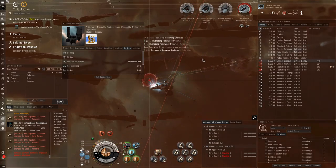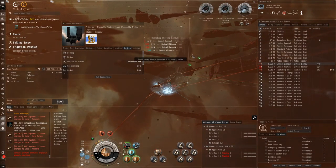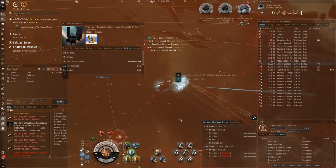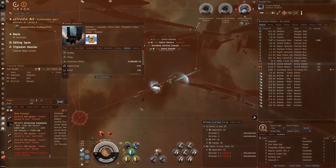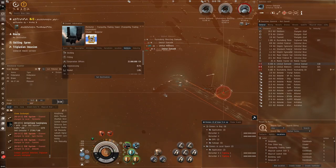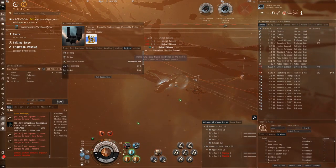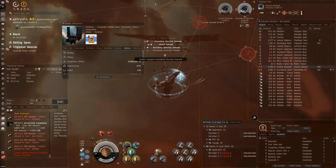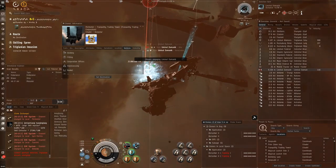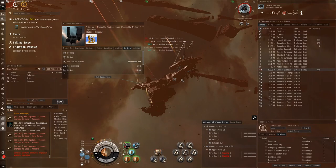You might think, so what — a fortizar got destroyed? Well, the thing is a lot of people thought it was a good idea to put their implants in that citadel. They figured it's a trading hub, it's convenient. Citadels don't have the 24-hour timer to switch clones that stations do, so it's very convenient to have implants there. But when that 'I Choose You' fortizar got destroyed a couple of years ago, a lot of people lost their implants because they had expensive clones in there and had simply forgotten about them.